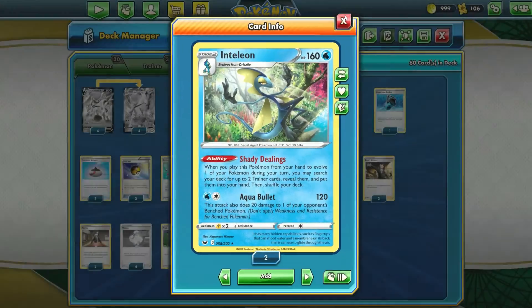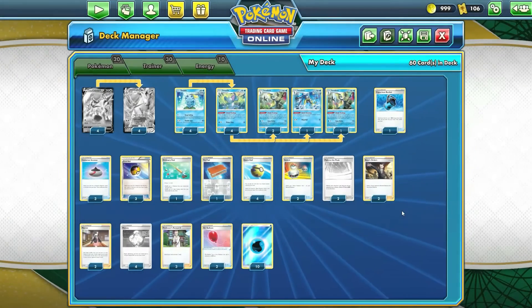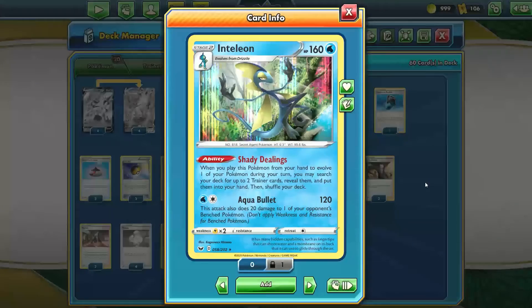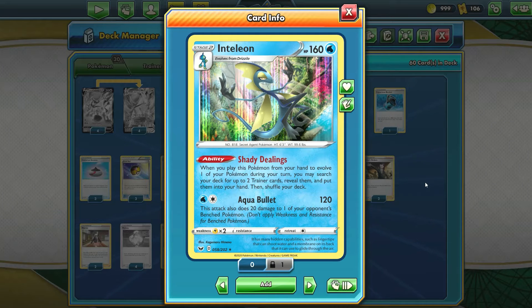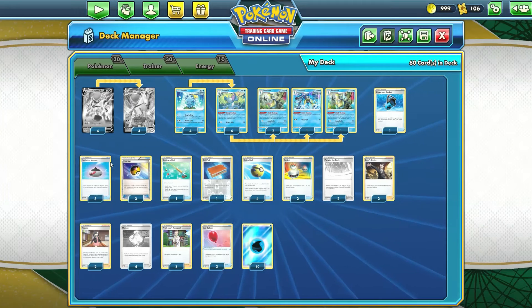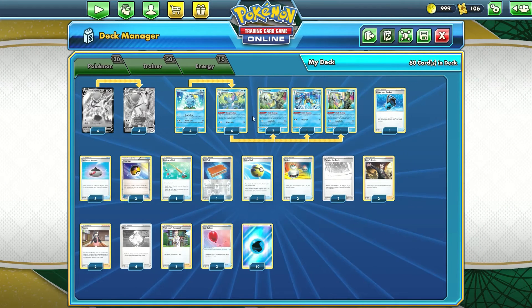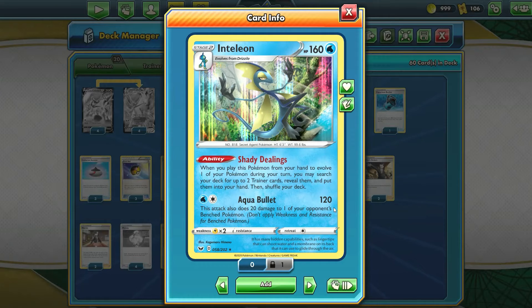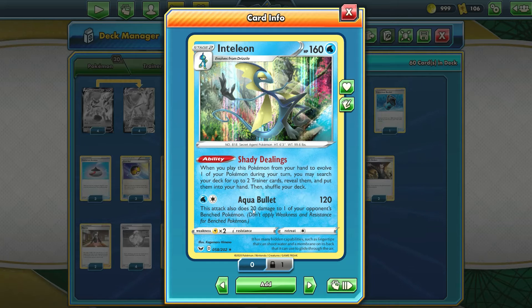We have three copies of Inteleon with Shady Dealings since we lean more towards the Shady Dealings side of things. This is the same as Drizzile — when you play from hand to evolve, you get to grab two Trainer cards instead of one, which is great for setting up combos. One combo to pull off in this deck is Evolution Incense and Level Ball to find other Drizziles and Inteleons. Inteleon also has Aqua Bullet, which can be a good attack sometimes — for just two Energy, you get to do 120 damage and 20 damage to one of your opponent's benched Pokémon, potentially helping set up knockouts.